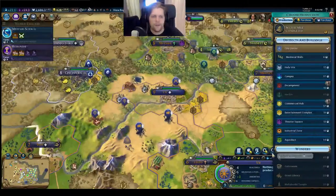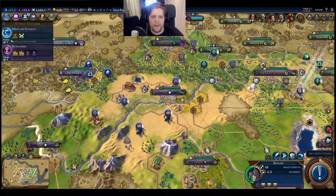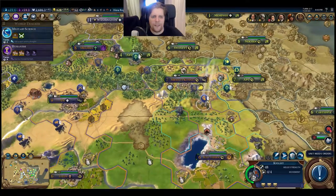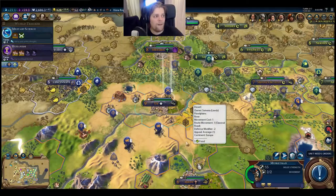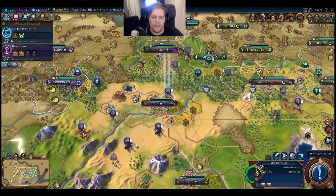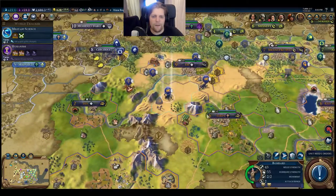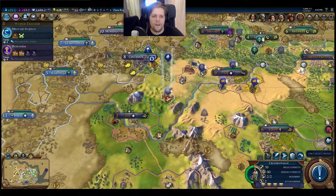There's only one civic to choose - medieval walls - because if they come I want to be able to shoot. I think the units that Cleopatra has are not that strong, it's just the sheer amount. So I need a couple of really good units to fight back. I still haven't figured out how to actually build armies - you can combine units of the same kind into an army but I'm still not certain how to do it.